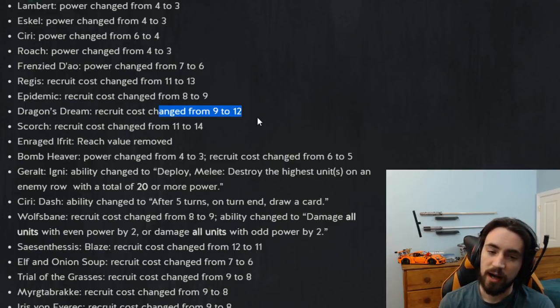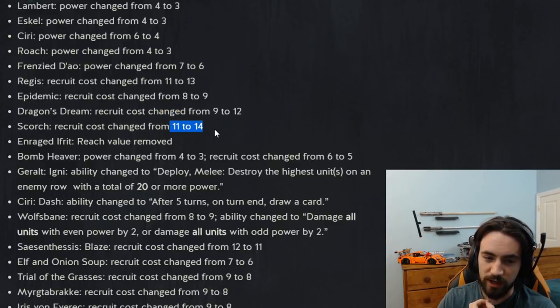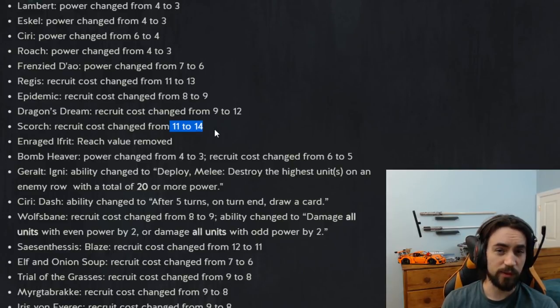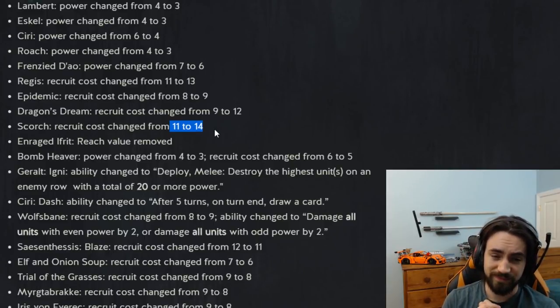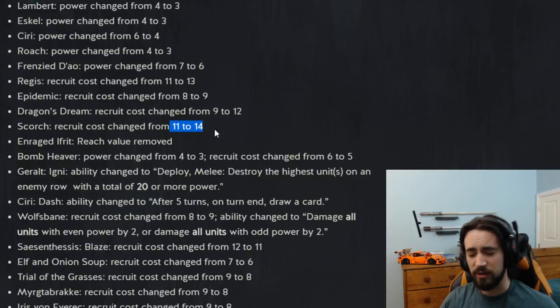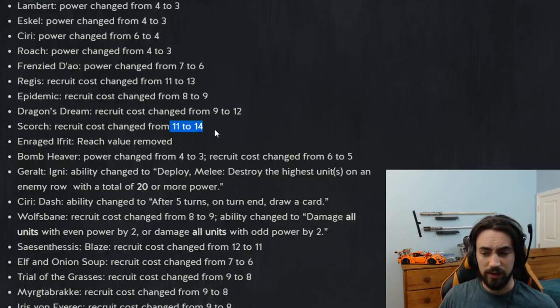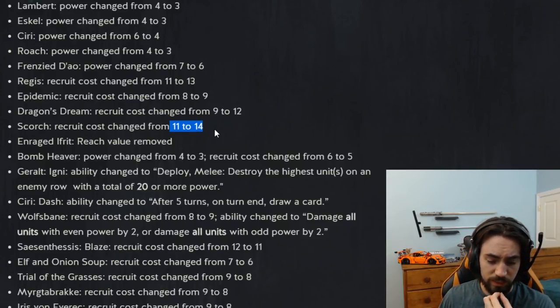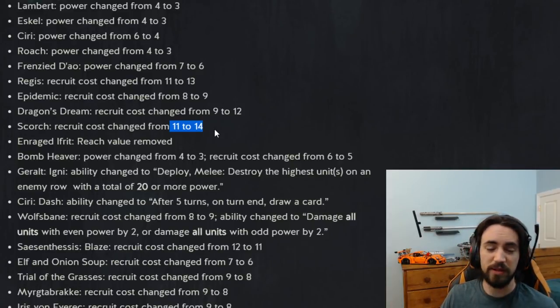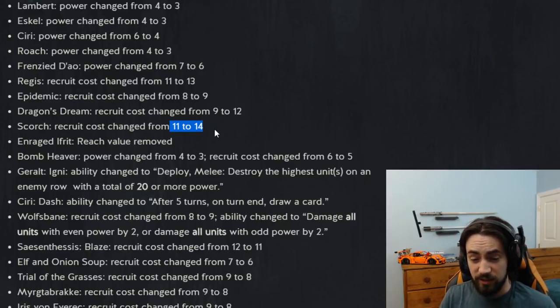Scorch recruit cost changed from 11 to 14. This goes along with Epidemic — the card was seeing a little too much value because of witchers and Roach. So Scorch and Epidemic already got toned down a little because of the Witcher and Roach changes, but Scorch got nerfed again. One side effect is that big monsters is technically better now because Scorch isn't going to see as much play, which means decks that can punish tall removal are going to see more play. Also Lemons was nerfed as a counter to big monsters. So you might be seeing a lot of big monsters running around. An easy counter is to run Strays of Spala for movement and then Aridon — reset the entire row and completely neutralize big monsters.